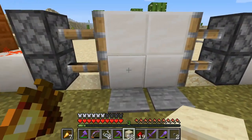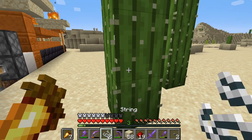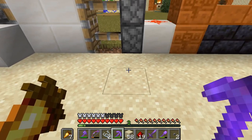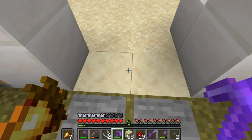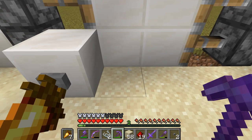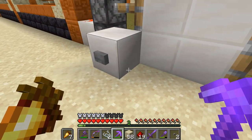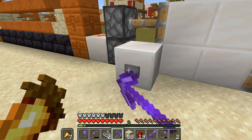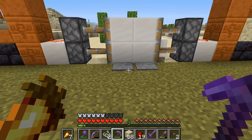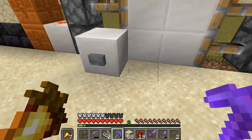It was much easier than expected. I even changed the design a little bit — originally I had pressure plates on the other side so you could run in, but obviously we're playing on hard mode and I don't want zombies running over the pressure plates and opening the door. That's why I've put a button here instead. I could add a little delay, but I think it's fine. There's a button on the other side too.